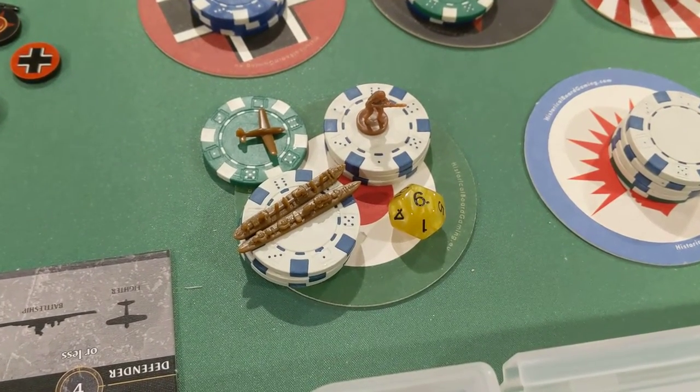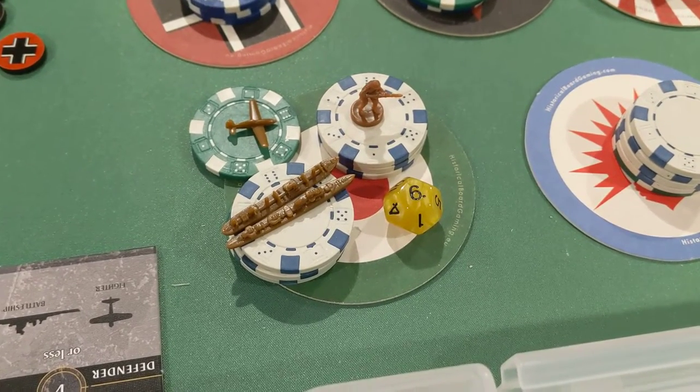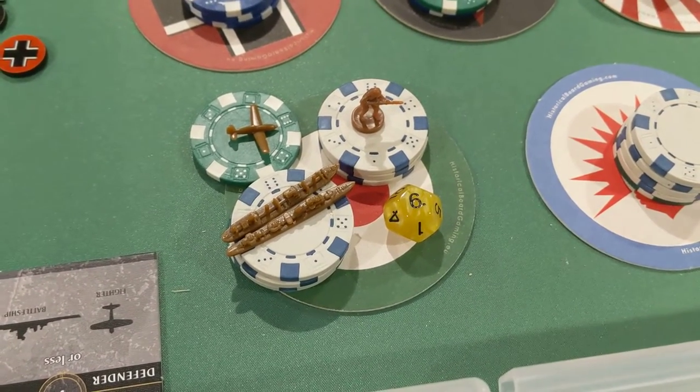Hey everyone, Admiral Seaboss here with Italian turn number 6. They've got 26 bucks and they're gonna buy a fighter, transport, a destroyer, and an infantry.